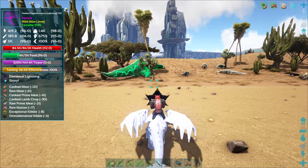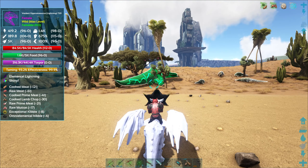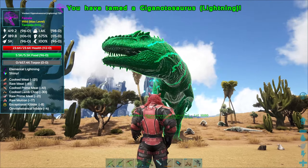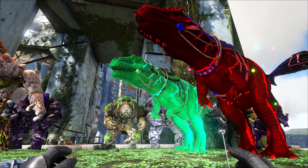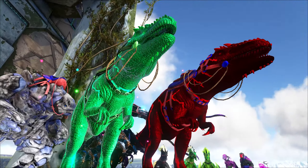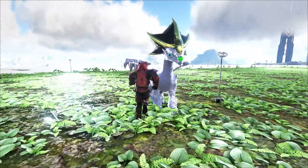Still at 100 percent — let's pack off. That was the most difficult giga I've ever had to knock out, but look at those stats! This guy is going to be awesome. We got an emerald one to go with our ruby. Good job! Got the saddle made and everything — looks awesome. We now have the ruby and emerald giga.